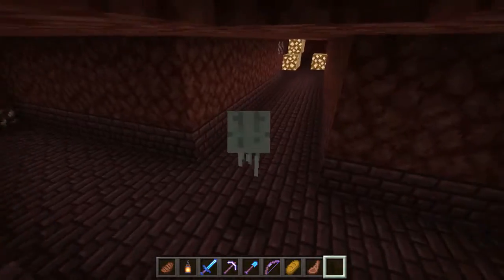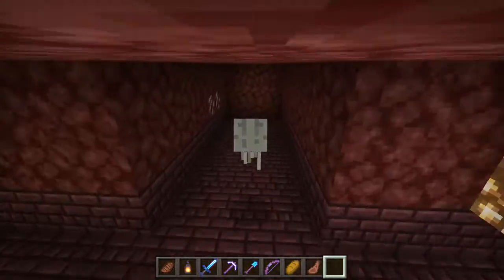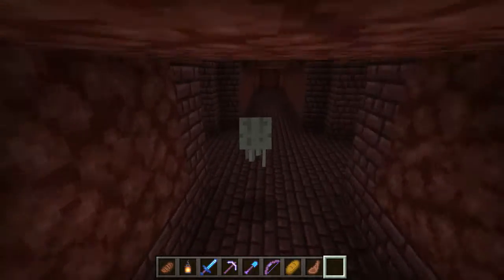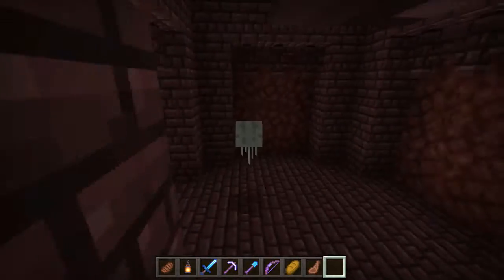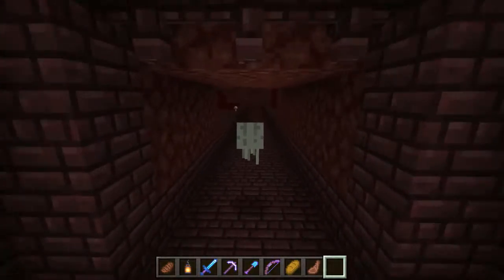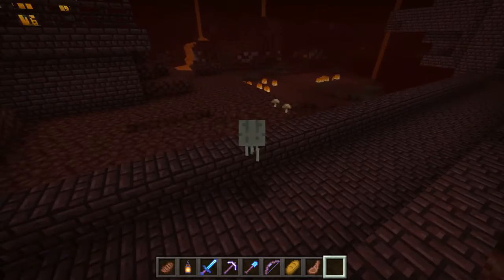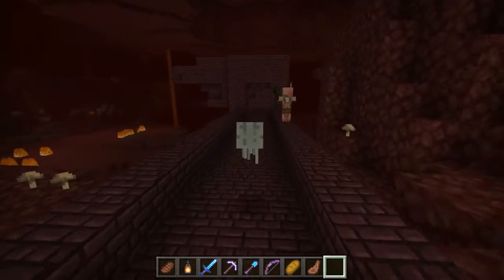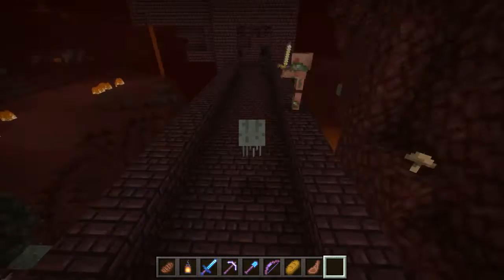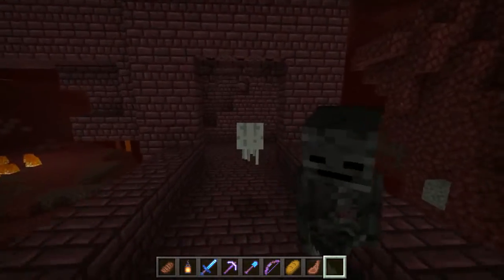Oh, there's some nether quartz. There's some more nether quartz there. Anyhow guys, so this is pretty much the basics of a nether fortress. As you can see, you can find both kinds of mushrooms here in the nether — you can find brown ones like that, and red ones. A brown mushroom and a red mushroom and a wooden pole makes mushroom stew, which by the way is great for healing.